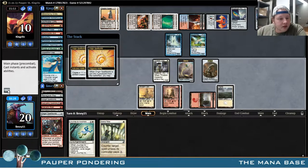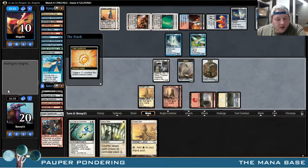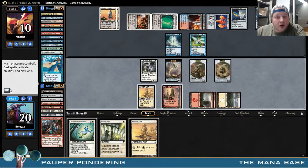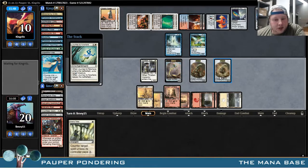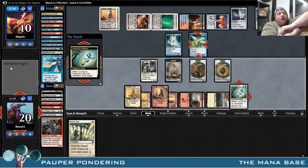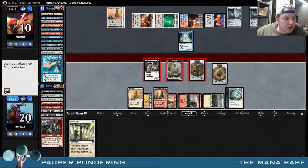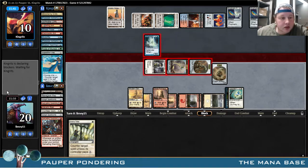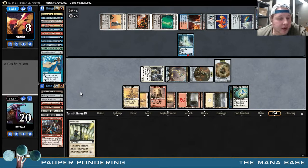Hydro Blast — well, we can't Mana Tithe that one. And we drew an Ancient Den — that's certainly a decent draw. We're going to play it here. We're going to Journey to Nowhere. This is all just a whole bunch of uselessness — this game is over. Somehow he had four cards in hand. Get in there. Take two. Go down to eight. Maybe he maxes out a Rolling Thunder — that's really all we can hope for here. Flashback Forbidden Alchemy. Flashback Mystical Teachings. Do I want to counter this? I don't think that's how I win the game.